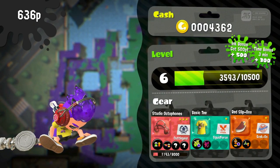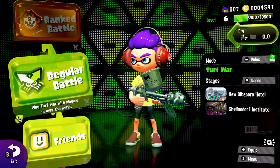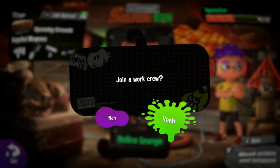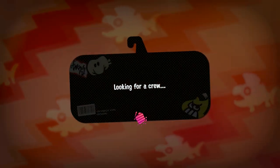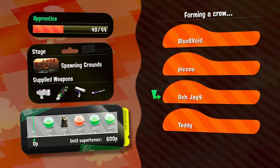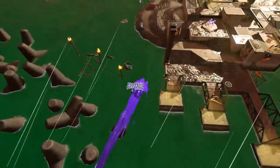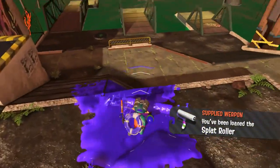So that was an okay game, but now I'm going to go play some Salmon Run. Let's go play some Salmon Run — Grisco's menu. Right on time, freelance, let's go. I'm just looking for a crew here — okay, one more person and there we go. We're in the Spawning Grounds again. Okay, here we are — Splat Roller, alright.